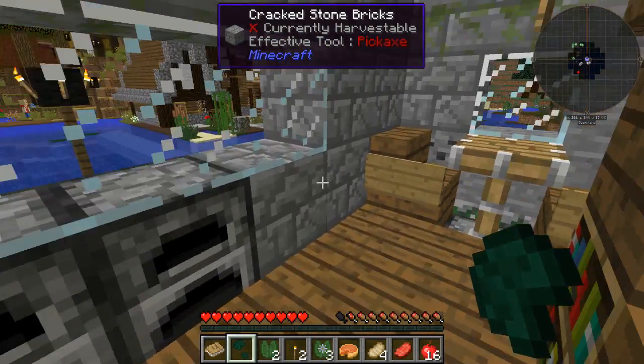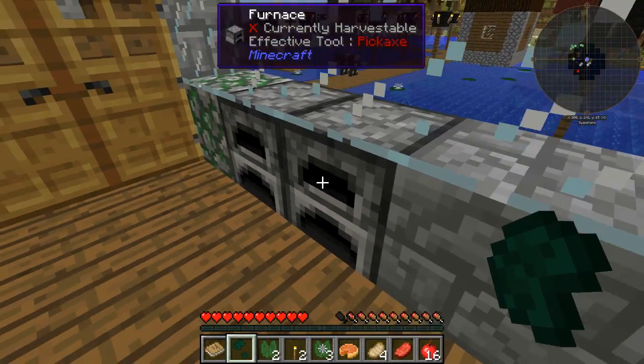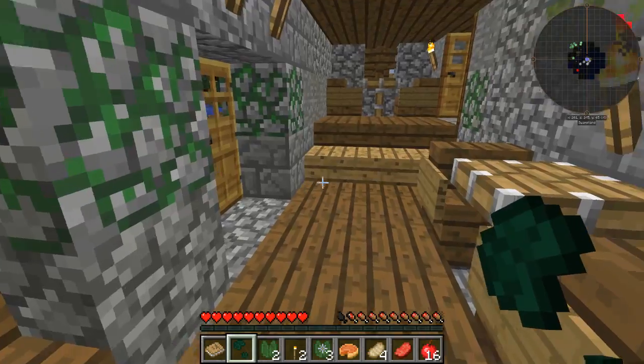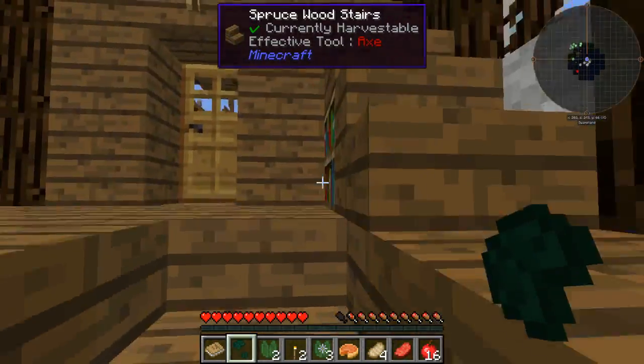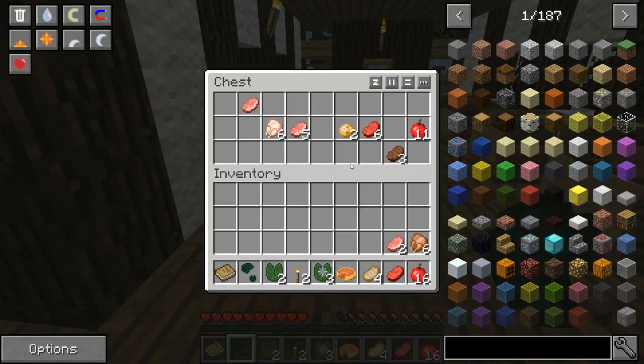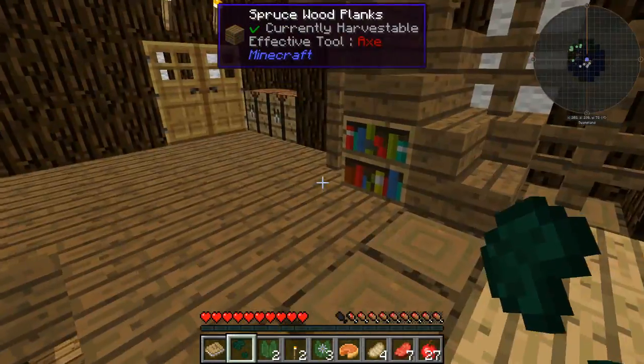That's a good start to any game — take the food. Some mods that are in this: let's talk about the mods. There's Chance Cubes, obviously Biomes O' Plenty, I think there's Ender IO. What can I remember off the top of my head? I don't think there's any magic mods in this. There's Draconic Evolution.